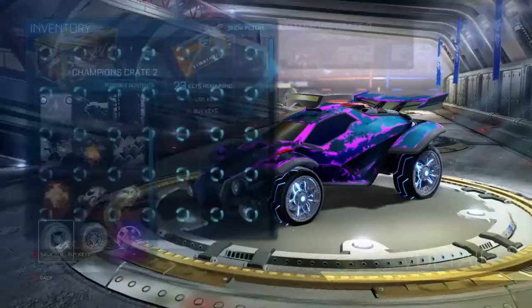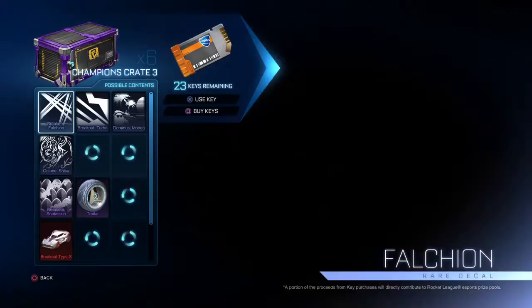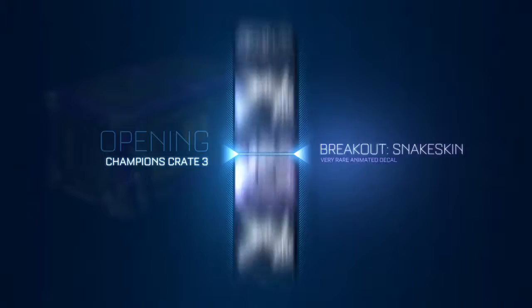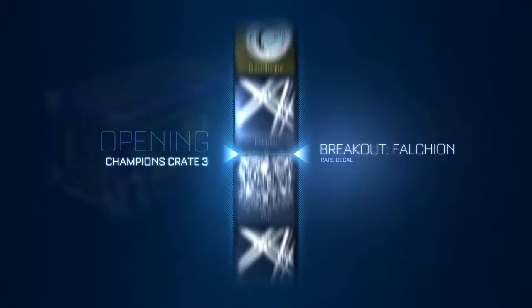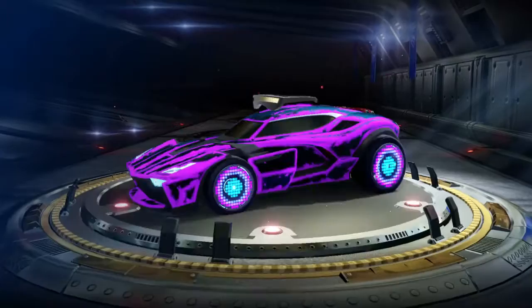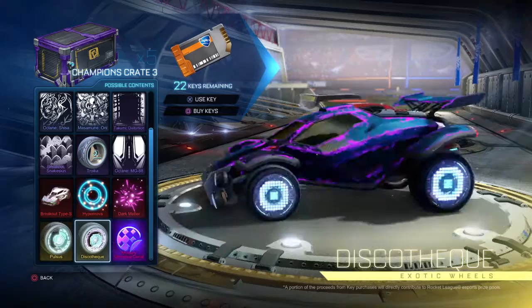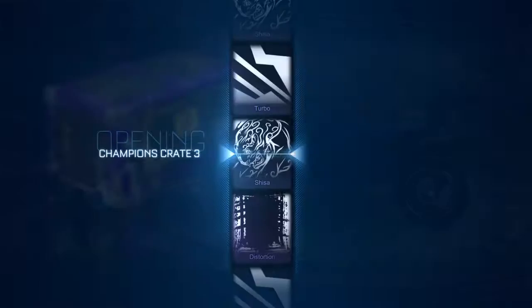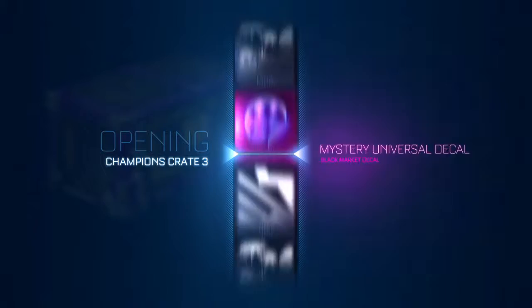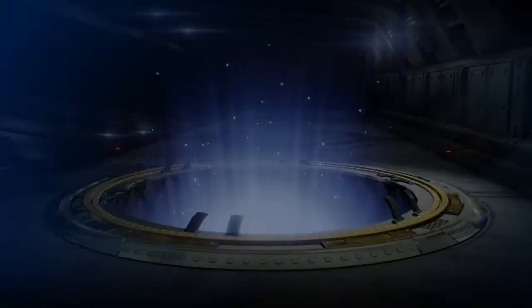Thank you! Woo! I have Heat Wave but now Lab. It might not be the best, but hey, I'll take it — you know what I mean? It's better than no mystery. We're doing a Crate 3. Breakout Type-S — sick. Passed so much good stuff, but we still landed on one. We're gonna do the Discos — I think they're my favorite wheels in the game. The right foot opening. Let's see what we can get. The best thing we've gotten is a Mystery — let's see if we can beat that. Dang it. The Dominus Mondo.